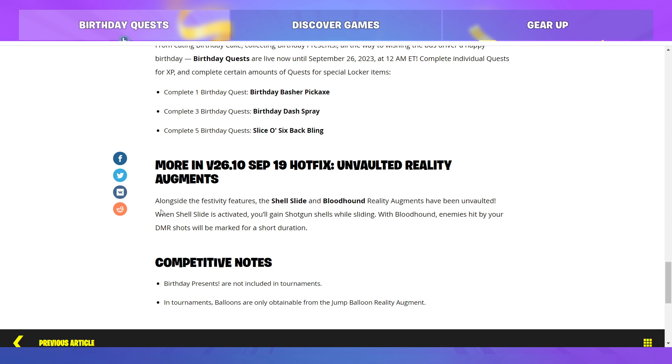Competitive notes: birthday presents are not included in tournaments. And in tournaments, balloons are only obtainable from the Jump Balloon Reality Augment. So there you go — that is what you need to know about this update.